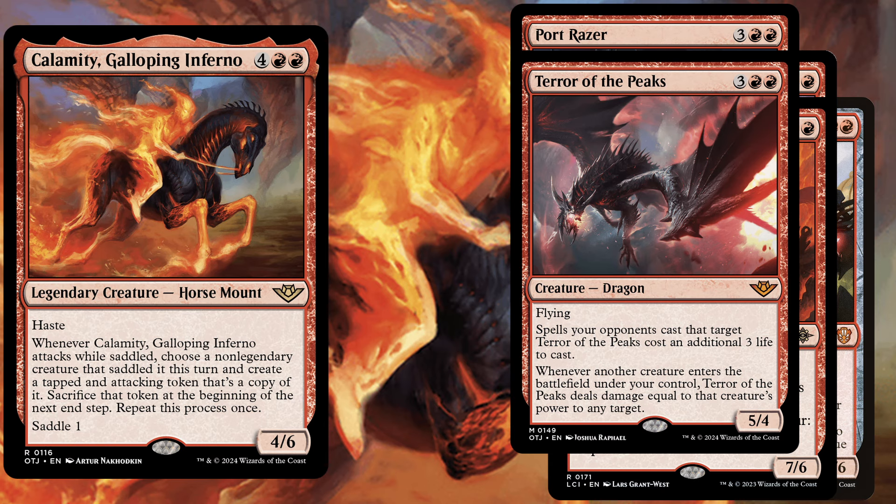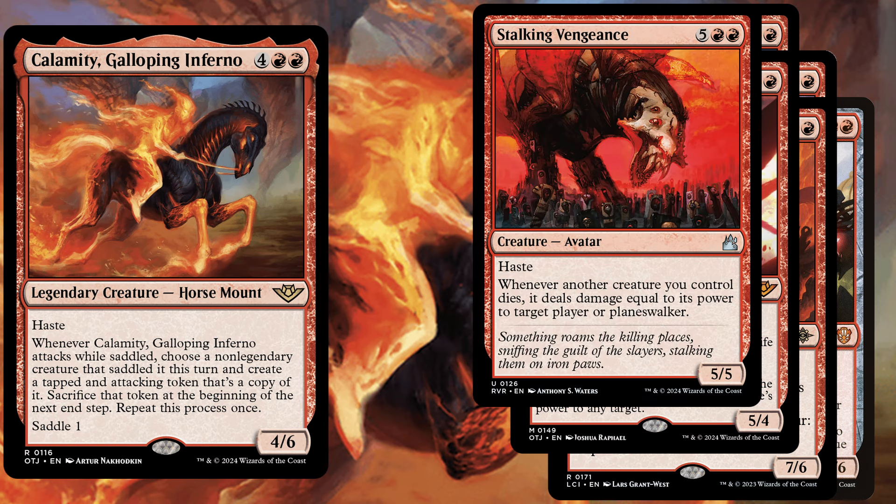Due to the fact that we have to sacrifice those tokens at the beginning of the next end step, we also play Stalking Vengeance, a 7 mana 5/5 with haste. Whenever another creature you control dies, it deals damage equal to its power to target player or planeswalker. Stalking Vengeance is definitely one of our win cons and can surprise your opponents out of nowhere.